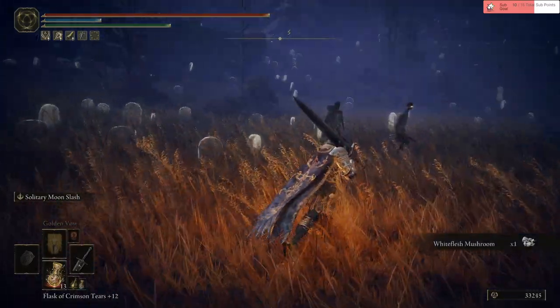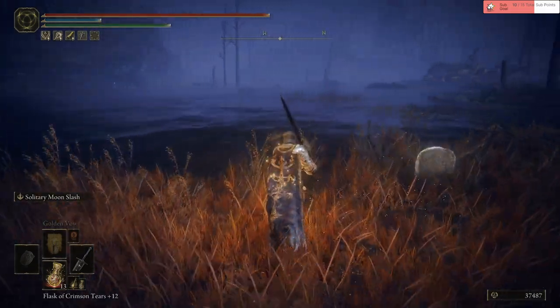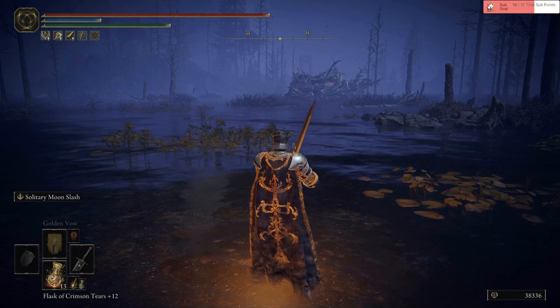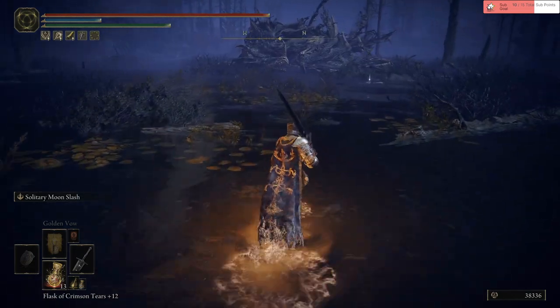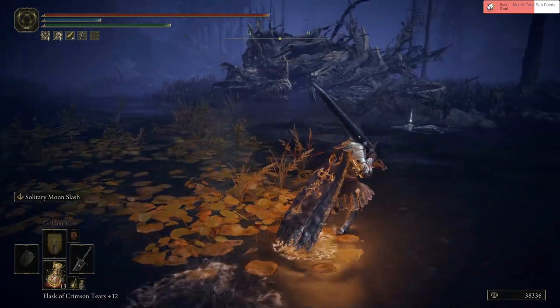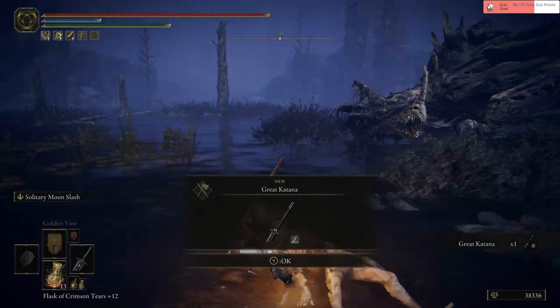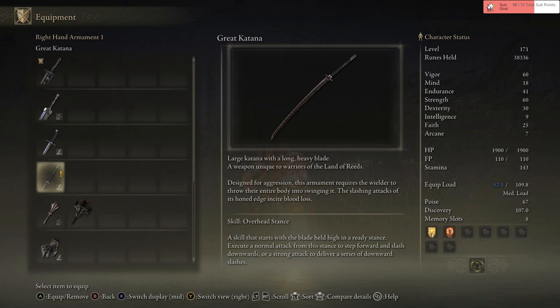And there's a hell of a dragon. A sword! This is a fast great sword, I must say. I think this is gonna be a reuse asset of the regular dragons, right? I cannot target but I can see him. He's gonna come alive soon as I pick this item. Great katana! You fucking nerds, you got it, huh? Great katana, slash and pierce. Blood loss, of course. Strength and dex. A large katana with a long, heavy blade — weapon unique to warriors of the lands of the fleets.